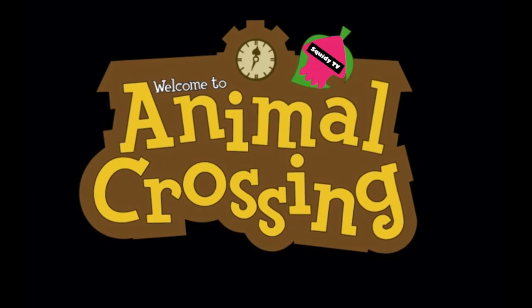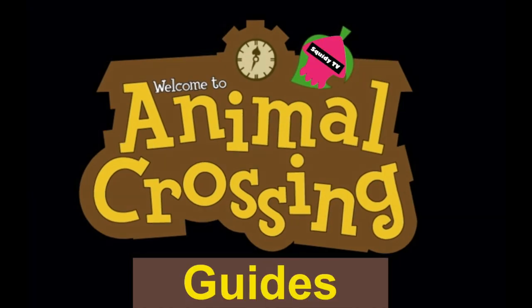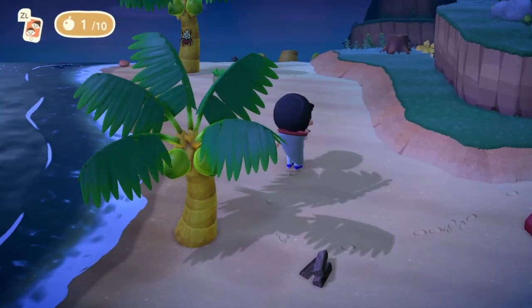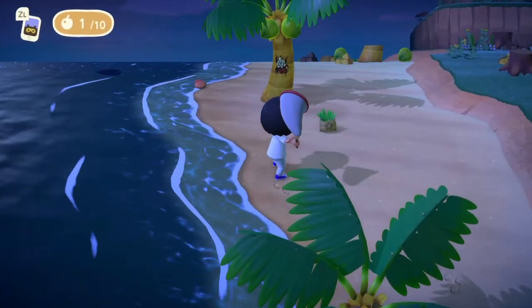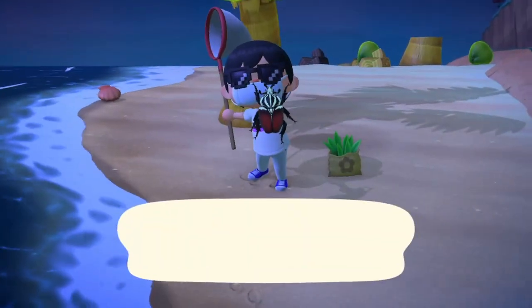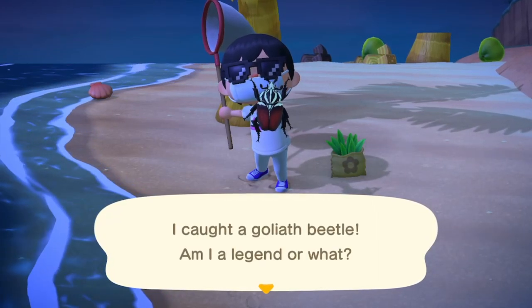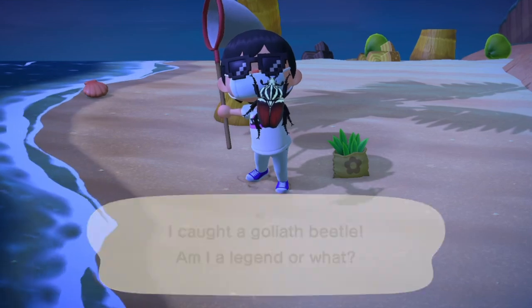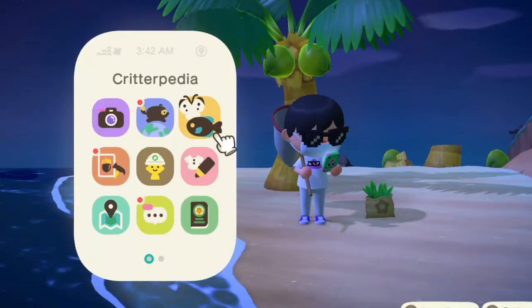Welcome back to the channel and to the vlog. Today I'm showing you guys how to catch a Goliath Beetle in Animal Crossing: New Horizons. You can catch this bug from 12 a.m. to 8 a.m. and 8 p.m. to 12 a.m. This bug can only be caught in June, July, August, and September, and I believe you can only catch it on palm trees. Here is how it looks in the Critterpedia.